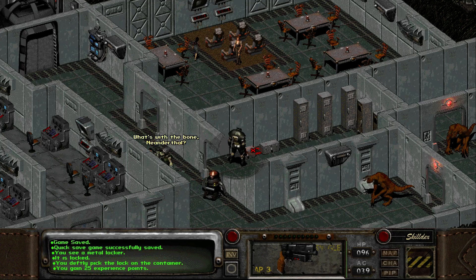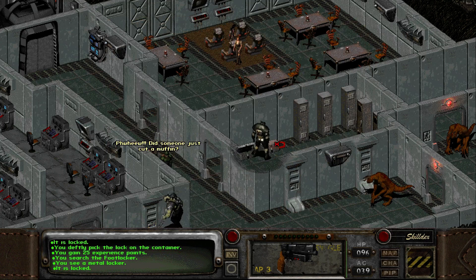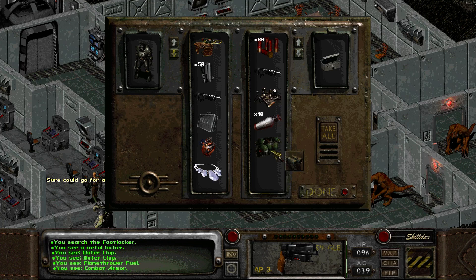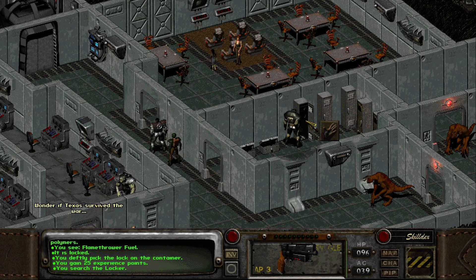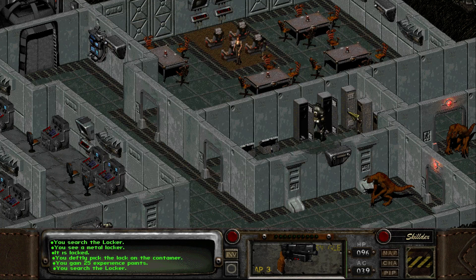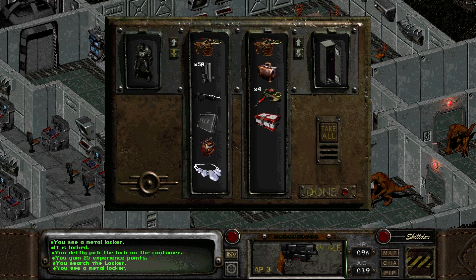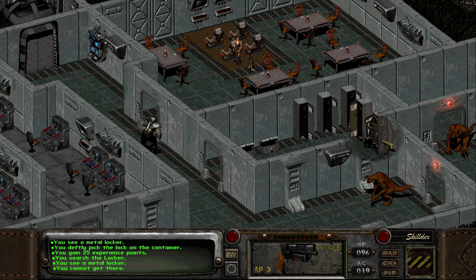Oh, it's locked. Let's see what we have. Nothing important. Don't give me this - give me good stuff. Oh, we got a water chip. And we have combat armor over there that we don't need - it's too heavy for the price it goes for. 25 experience points again. These things have nothing - are you kidding me? Well, this one has something. I'll take the doctor's bags, because those are actually relatively rare.